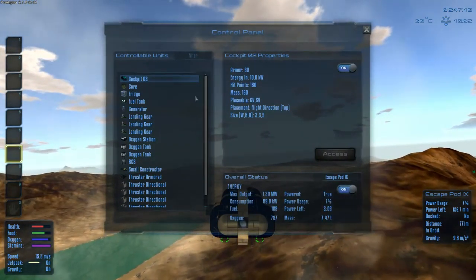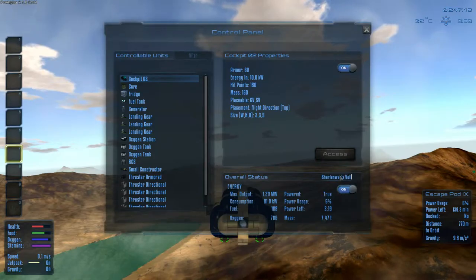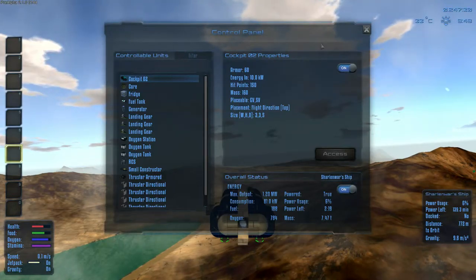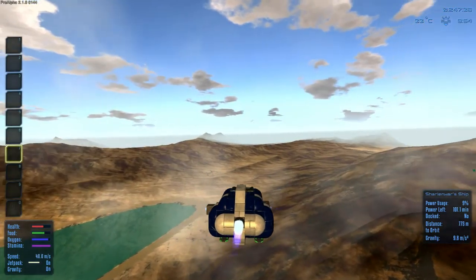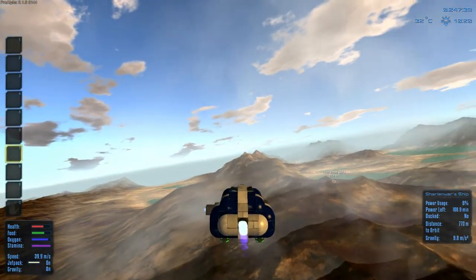Flying on this side of the valley, this side of the mountain that's separating the valley where our base is. Then I look in here and see I can rename my ship. I tried to click on that and I want to type in Sean Wars Vessel but I end up typing in Sean Wars Ship. Yeah - Sean Wars Ship. That's technically what it is - it's a spaceship.